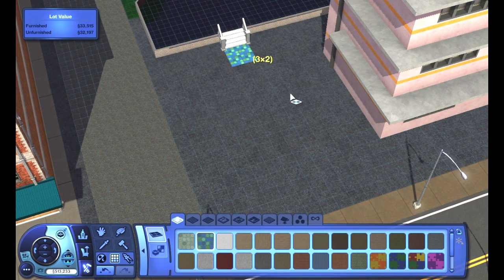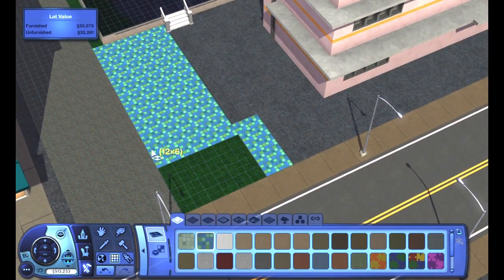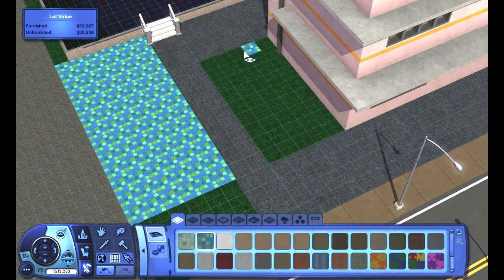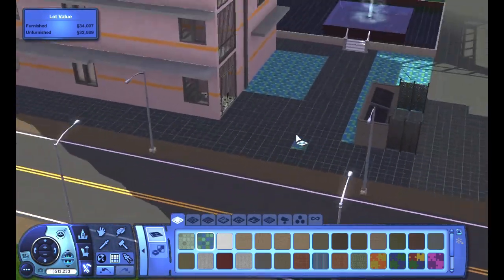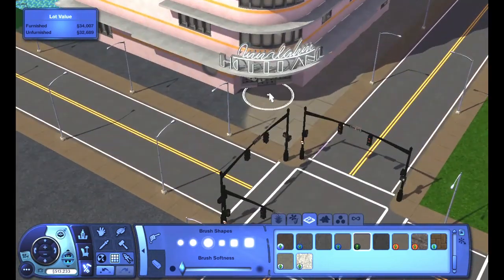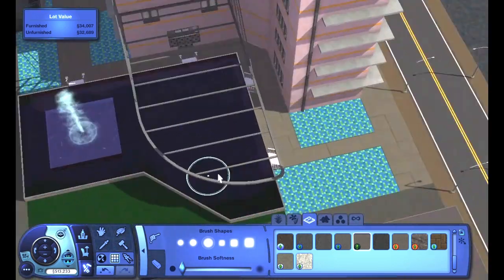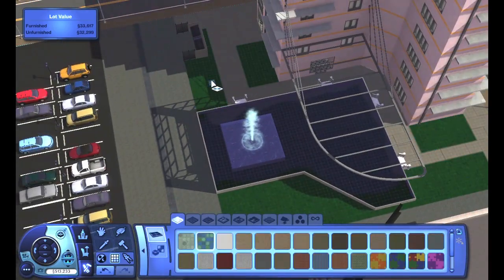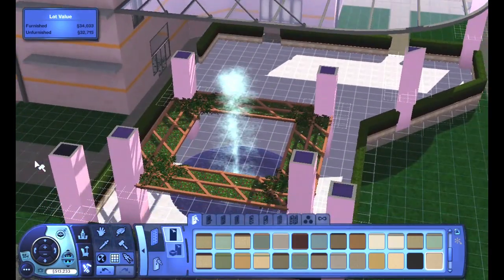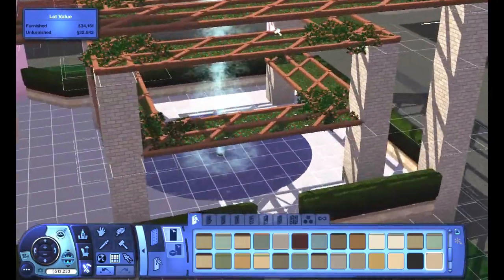Adding the greenery to this particular lot really helps create a more inviting space in a way I haven't been able to do with previous lot builds. The outdoor eating space also contributes a lot to how active this particular lot can be, going above and beyond what the rabbit hole building really offers. I stand by the outdoor eating space design choices — the chairs and tables just kind of worked perfectly. I also finally found an opportunity to use the hedge fences I was trying to use in the family condo build, and I was able to make the colors work this time.